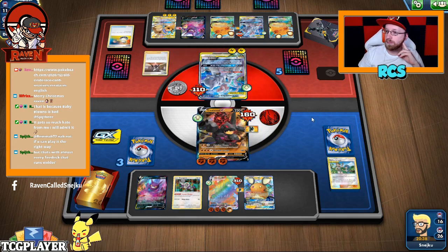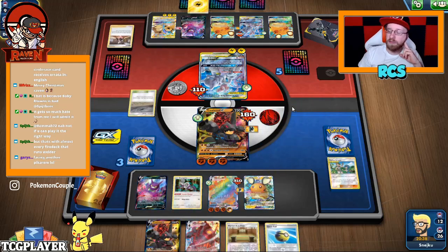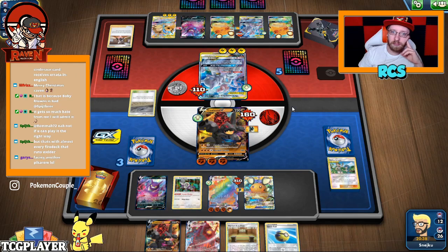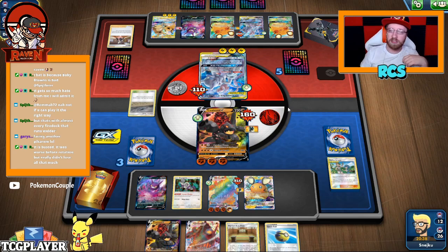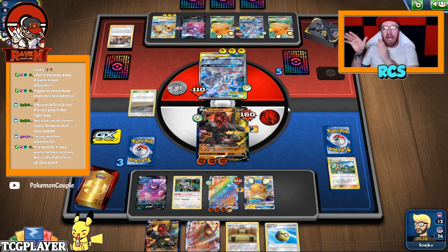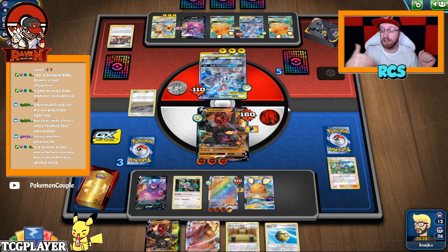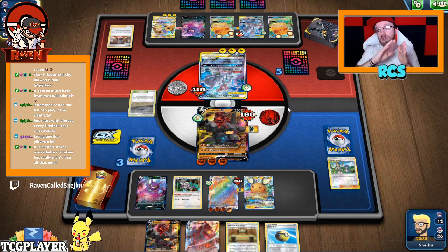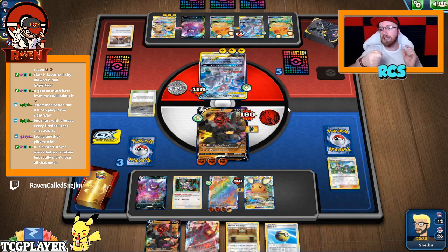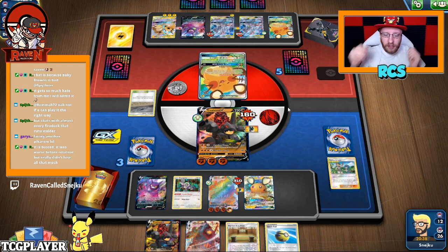Marnie. I mean, not really — almost like with every fire deck that runs Welder, you kind of know you have options. With baby Blaze there are fire crystals and they have easier access to 300 damage. With Scentiscorch you have to have like 6-7 energy to get 300-320, which is like a two-turn setup. For baby Blaze it's Welder, fire crystals, go for it — so it is easier.